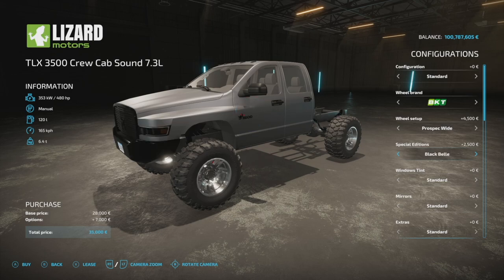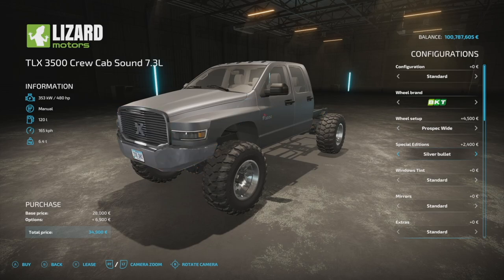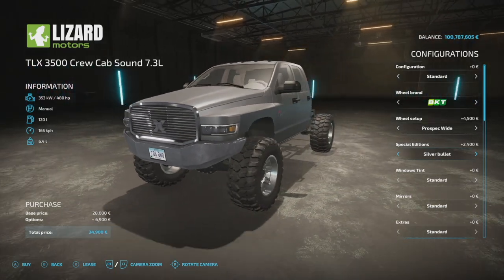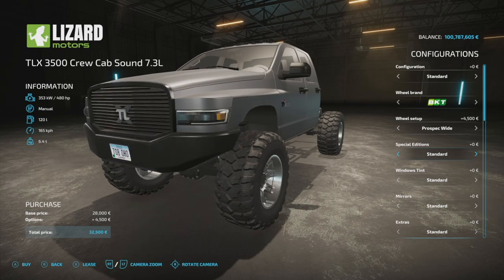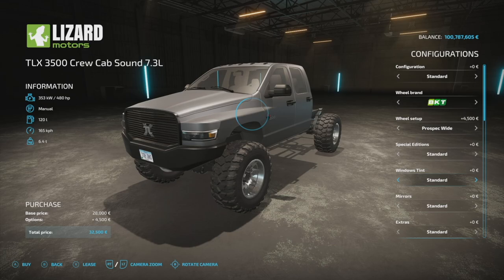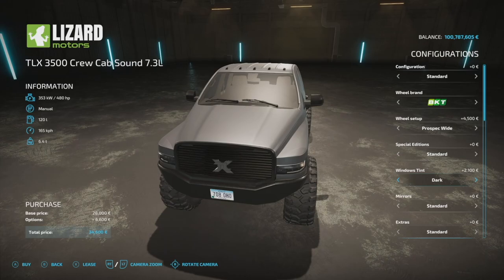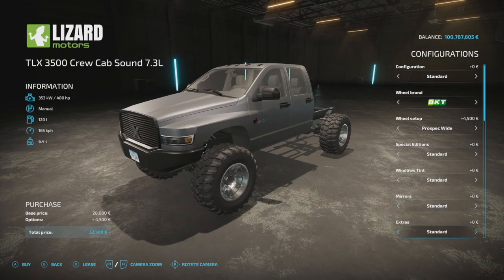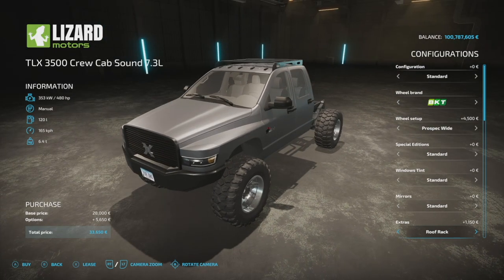Special editions include Metalized, Black Bell, Black Bell 2 with the Sad Bell, Copperhead, and Silver Bullet — I'm actually surprised they let that through, usually it's abbreviated. We'll stick with Standard today. Window tinting: Standard, Medium, and Dark — the dark looks nice. As far as mirrors go, we've got a Wide mirror or Standard mirror.